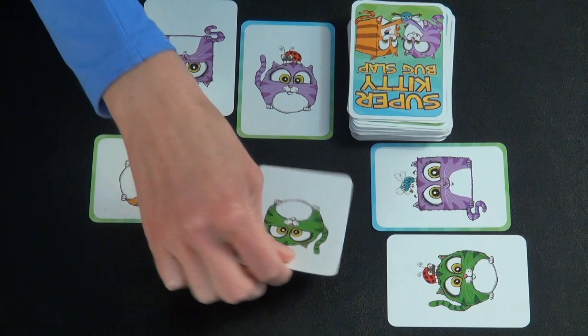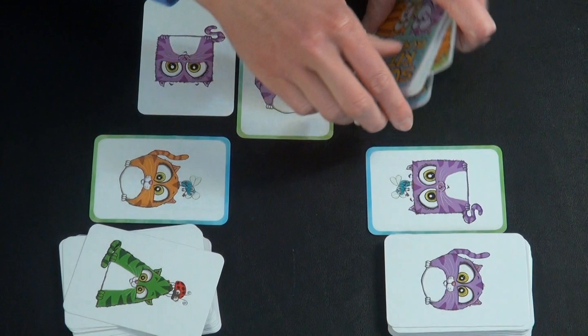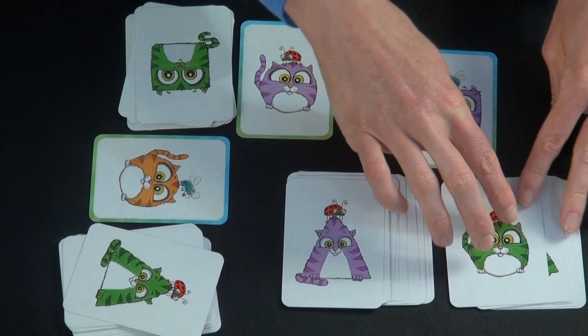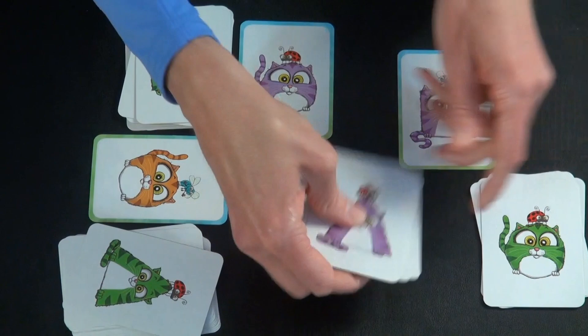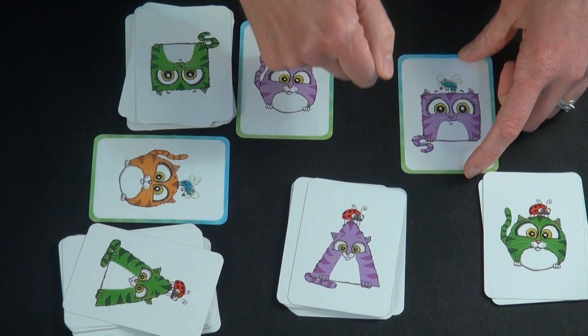You keep going until the deck has completely run out — that's what the end of the round looks like. Here's how you score: divide the cards that matched some feature of your kitty from the ones that matched zero of the three features. It's one positive point per matching card, and negative two per card that doesn't match. For example, a player with 12 matching and six non-matching ends up with a score of zero for the round. It is possible to get a negative score; you just record that on a piece of paper.